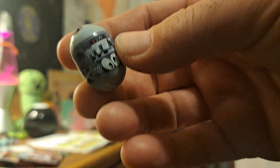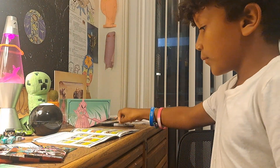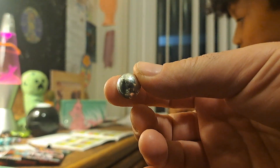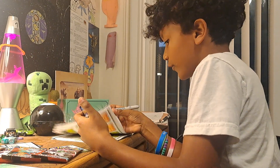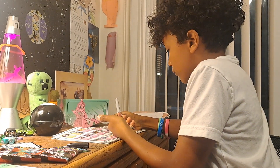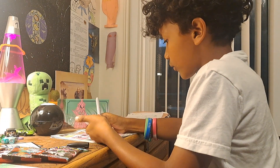If any of you out there have any Mighty Beans, take my advice and don't leave them out for your puppy to eat because he will eat them. But if you want to know what's inside of them — this is what is inside of a Mighty Bean, just a little ball bearing. Pretty cool. Not cool that he ate the Mighty Bean, but it's cool that it's got a little ball bearing inside. Checklist time.